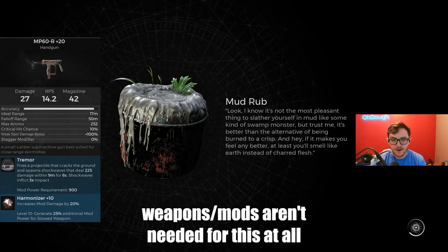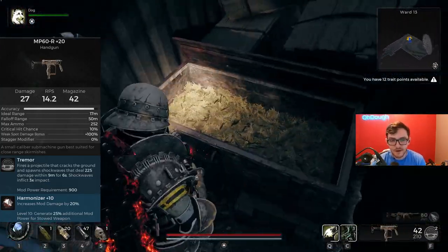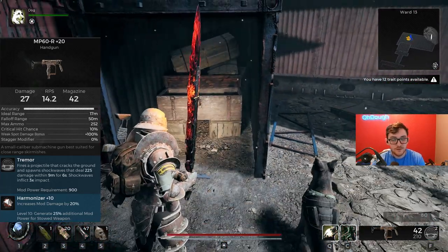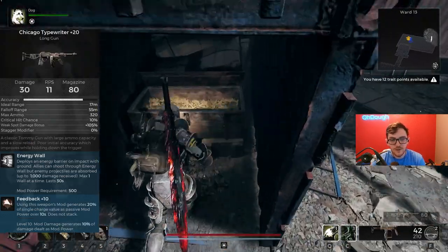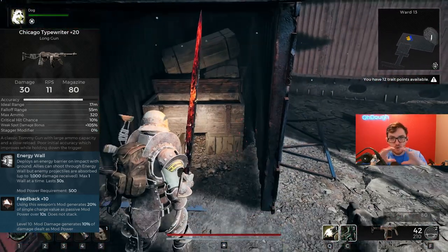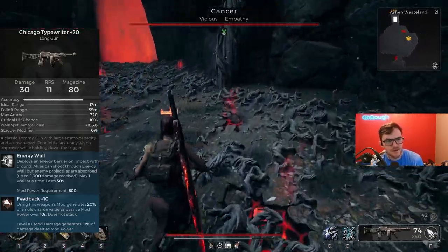As for weapons, mods and mutations don't matter that much, but if you want Trimmers you can get some free XP just by walking by enemies — toss them out, it staggers enemies so they can't hit you while staggered, and it generates mod power for your stowed weapon. Alternatively, Jaguolt's Energy Wall: place it in front of you, run past it, and folks behind you can't hit you for a bit because there's a giant wall blocking the damage — it deals around a thousand damage, which is solid since players have around 100 base health.